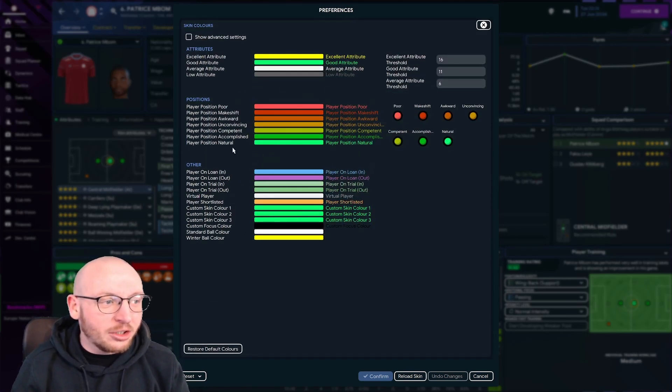You can actually adjust the player position colours — so poor, makeshift, awkward, unconvincing, incompetent, accomplished or natural — as well as loans in and out, play short, list of custom skin colours, custom focus colour, and so on.